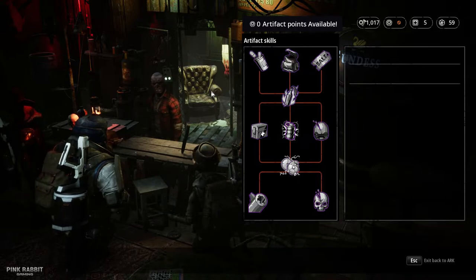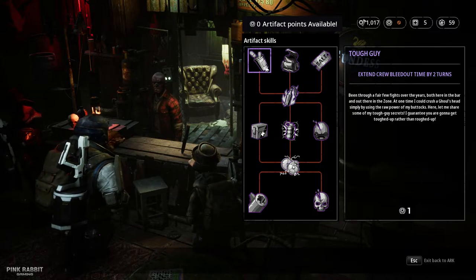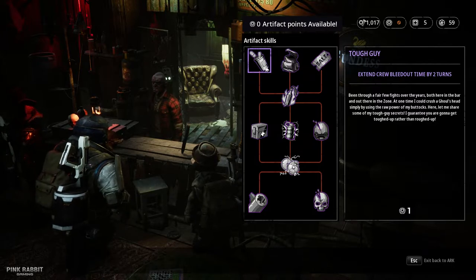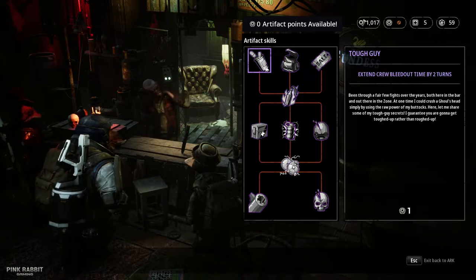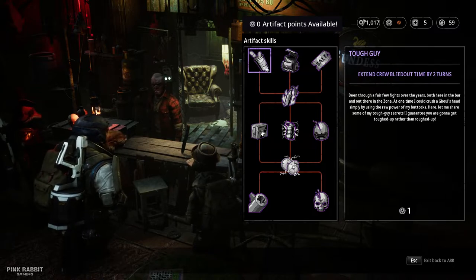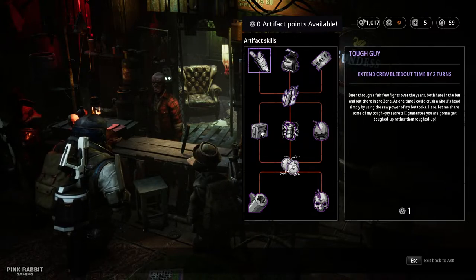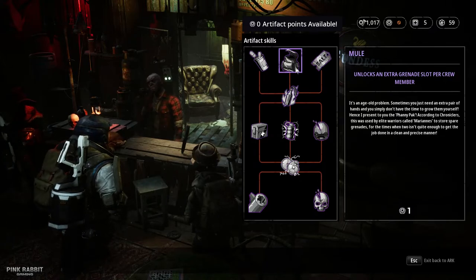The first skill is Tough Guy, which extends crew bleed-out time by two turns. This is actually pretty good, but early on I don't recommend taking it. I've already finished the game and I really didn't need this skill — if you're careful and plan your attack, taking care of surrounding enemies before you engage the main forces, you'll be fine.